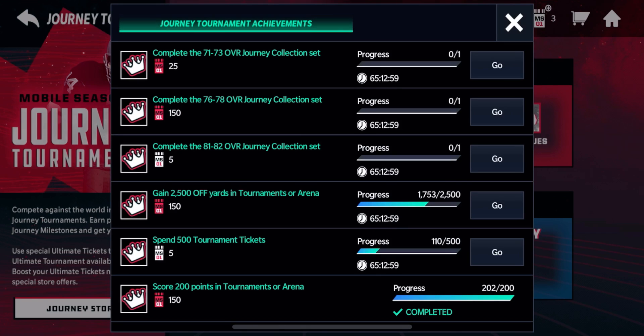Achievements — Journey Tournament Achievements. Basically you need the 73 Journey collection, the 76 to 78, and the 81 to 82 to get more tickets and Ultimate tickets. If you gain 2,500 offensive yards in tournaments or arena, you can get 150 tickets — I'm at 1,753 right now so I'll probably do that later. Or if you spend 500 tournament tickets — I've spent 110 out of 500 — you get 5 Ultimate tickets.